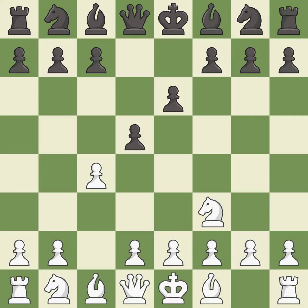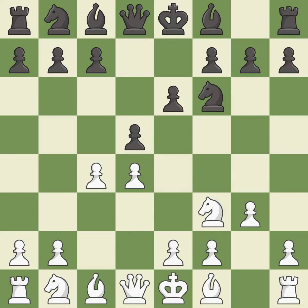e6 defends the d5 pawn and allows the dark-squared bishop to develop. d4 takes space in the center, controls the e5 and c5 squares, and allows the dark-squared bishop to develop. This activates a knight by developing it off of its starting square. The bishop is ready to be developed to an active square.